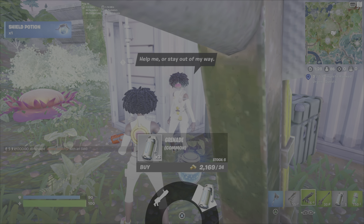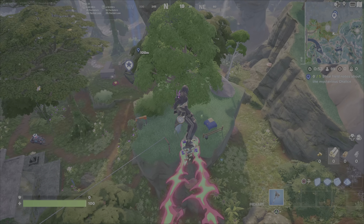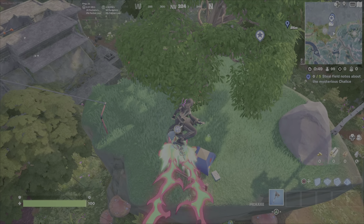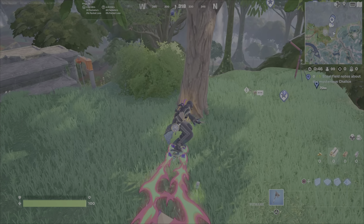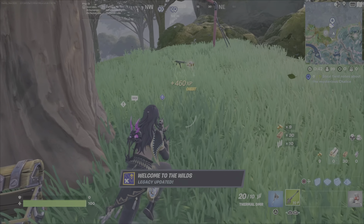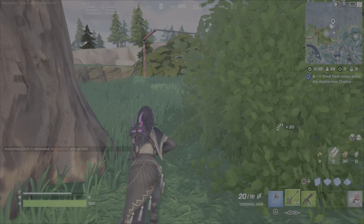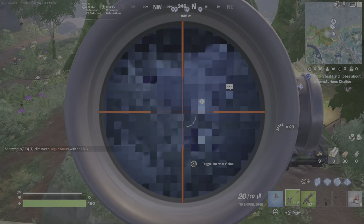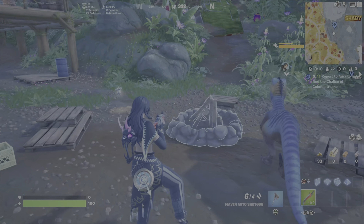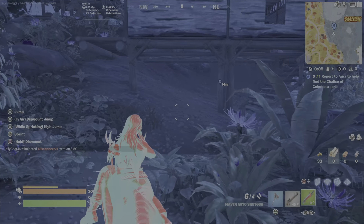Right here, west of the Citadel, is where you will find the NPC known as Fenix. Once you approach Fenix, you can buy the combat SMG. There are lots of SMGs around as well as the flapjack, so spending the gold is definitely not a necessity. This area is east of Rumble Ruins, or northeast of Hitches and Ditches.